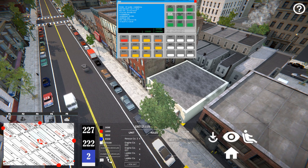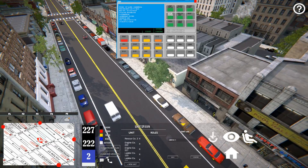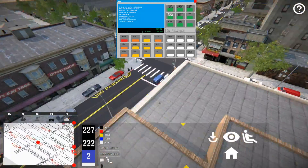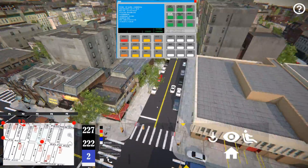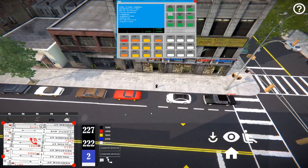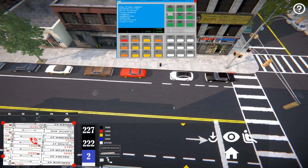With the arrow key we can decide where we want them to respond to — we'll click that. If we check out the firehouse we can see that the doors are opening and the lights are on. Once we decide where we want to send them, we'll right click and a green circle will appear on the ground where they're headed.